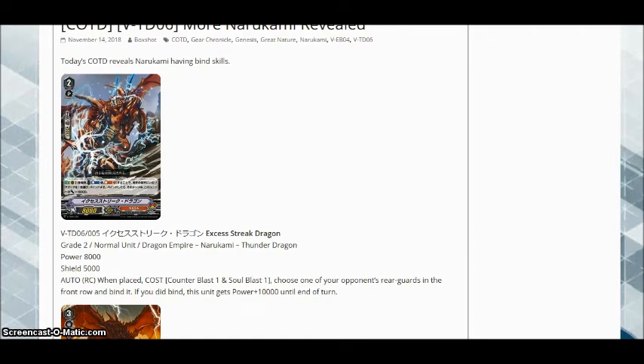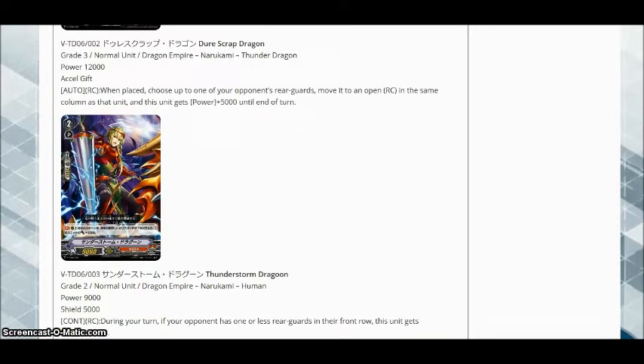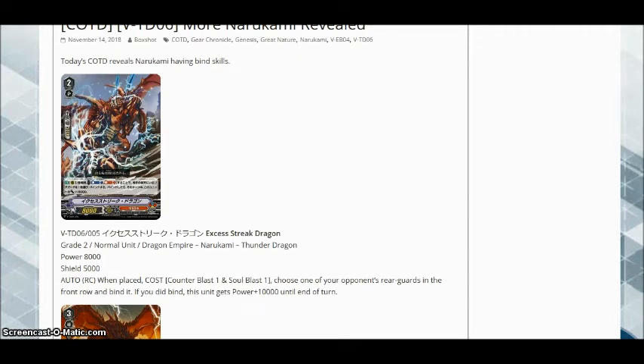Excess Streak is an 8k grade 2, which admittedly makes him a bad ride if you're going first or second — your opponent's grade ones can poke at you for 8k. However, he does come with a really powerful effect: when placed on Rear Guard Circle, Counter Blast 1, Soul Blast 1, choose one of your opponent's Rear Guards in the front row and bind it. If you did bind, this unit gets power plus 10,000 until end of turn. Standard Narakami binds! We have actual synergy with the premium deck, and we're just binding to do things. This is basically what I wanted. The simple condition of keeping your opponent's front row clear is Narakami at its core, but instead of retiring to do that, we're just binding. So we're going back to Set 2 Vanquisher, which admittedly wasn't a bad playstyle concept — it's just that at that time, Brawler was just a better deck.